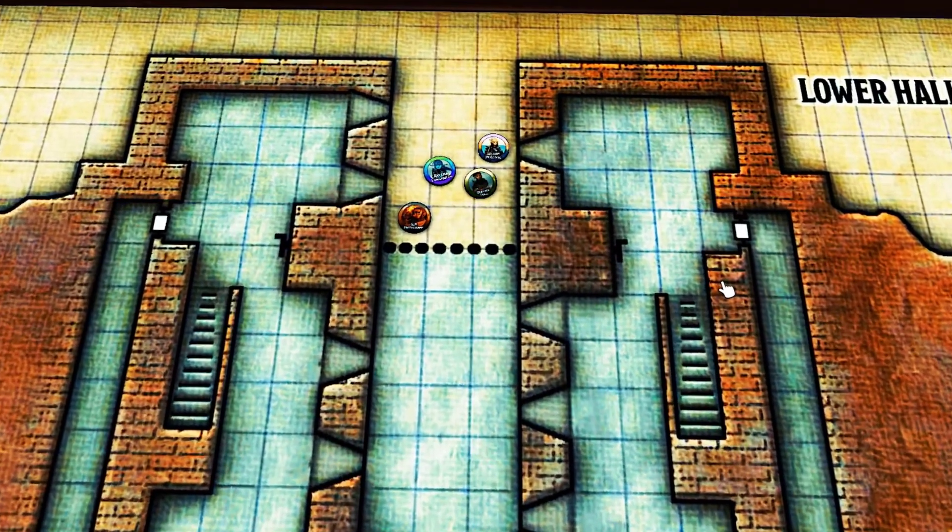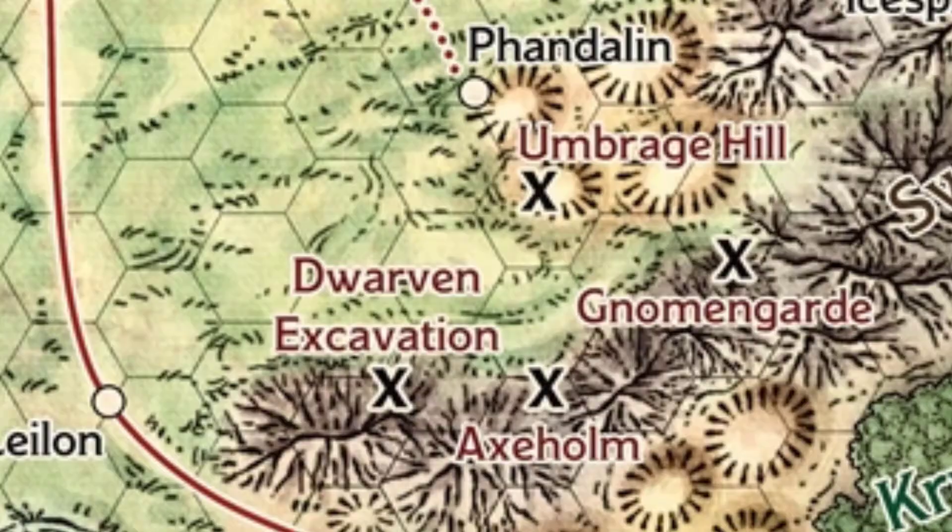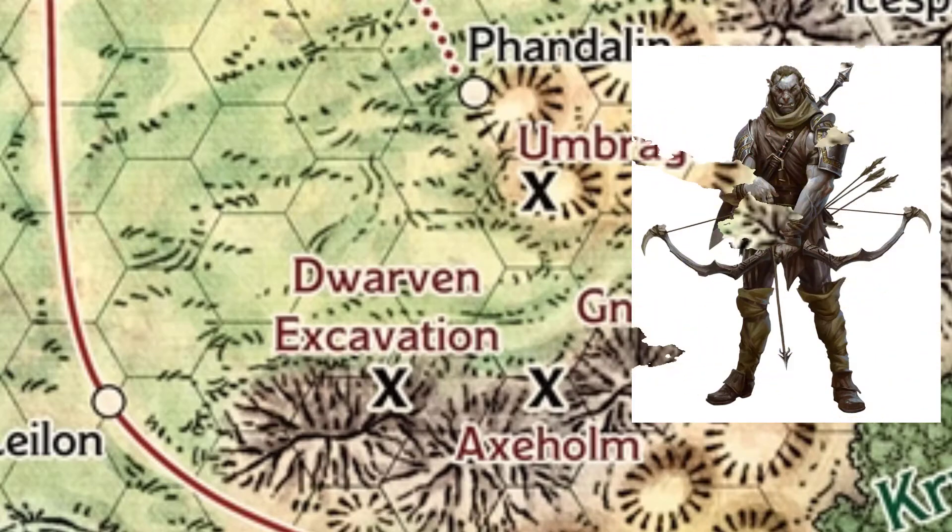They really survived by the skin of their teeth, and two things were realized: they are underpowered and underleveled — those were the two big takeaways. They escaped Axeholm and ran outside into a huge thunderstorm — rain, wind, everything, a terrible storm — just wanting to get back to safety. They'd had their butts handed to them, had zero spells, hardly any supplies, and maybe no more healing potions left. When they went to get their horses, they saw out in the plains a huge battalion — maybe a small squad of about 30 to 35 orcs — moving across the plain, with scouts on the left, right, front, and back.